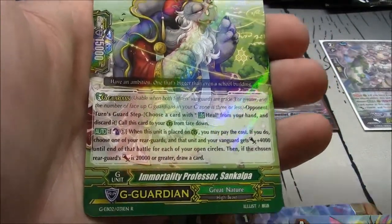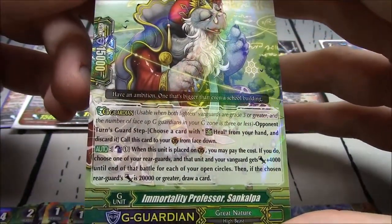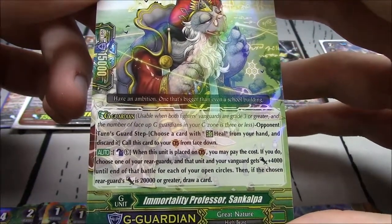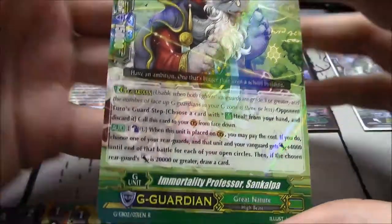Immortality Professor Sankalga — a G-Guardian. Counterblast 1 when this unit is placed on G-Guard, you may pay the cost — choose one of your rearguards, and that unit and your vanguard get plus 4k until end of battle for each of your open circles. Then if the chosen rearguard's power is 20k or greater, draw a card. Very nice.